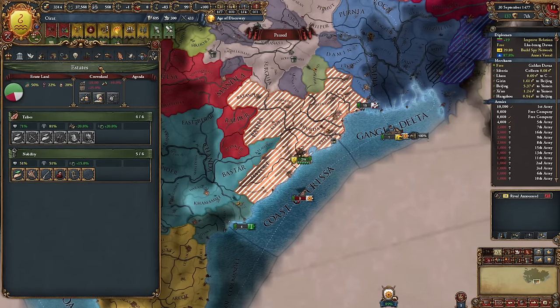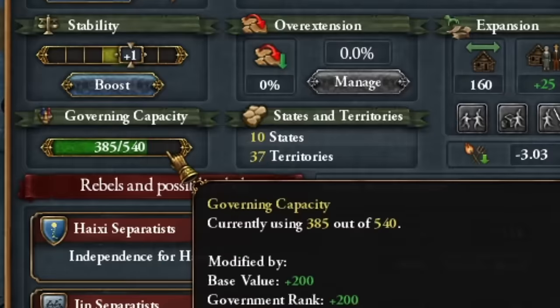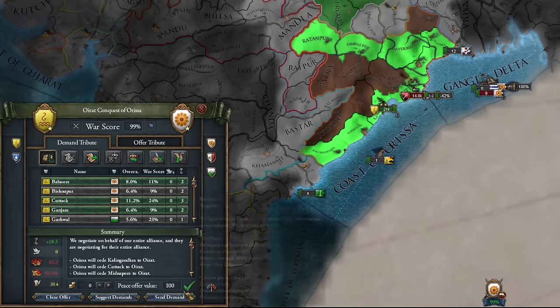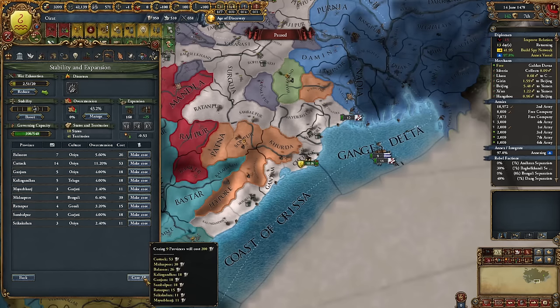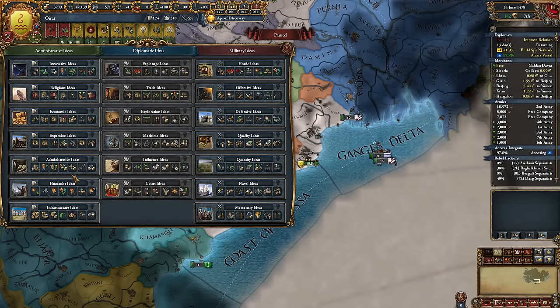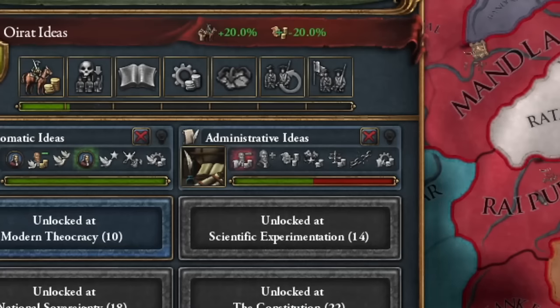Then rebellions erupted. I also granted privileges to the tribal lands and started running out of governance. A coalition could have formed against me, but I didn't worry too much about it. I initiated the Golden Age, which reduced the costs of annexing provinces and lowered technology expenses. As a result, I could take another idea ahead of schedule — Administrative! I was eager to reach the 3rd level as quickly as possible.